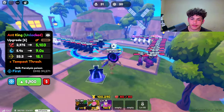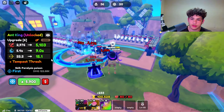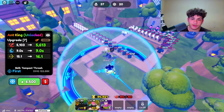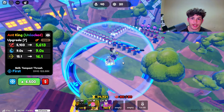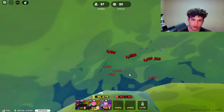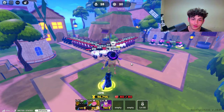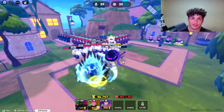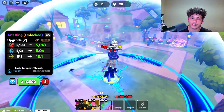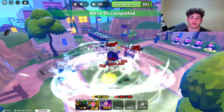The next upgrade is going to be almost 6,000 coins, and you get a skill called Tempest Thrash. So now we have Tempest Thrash, and his AOE got way bigger — this guy does crazy area damage. He's going to wipe out everyone here. Look at that — this unit is actually insane. He's one of the best units in the game. Right now he does 5,103 damage. His cooldown did go up a lot and his range went down, but he does a ton of area damage, so that makes up for it.